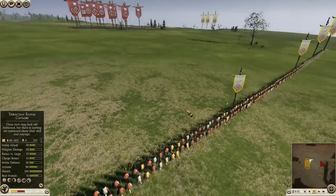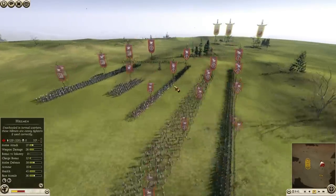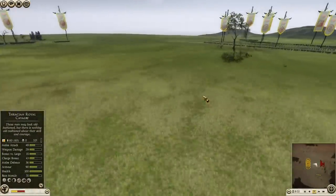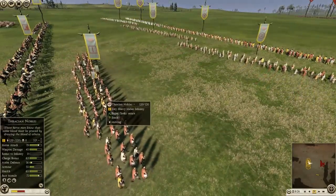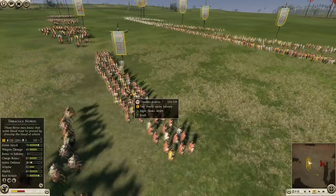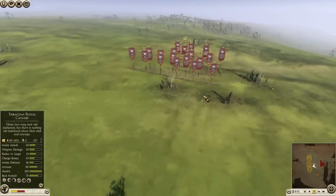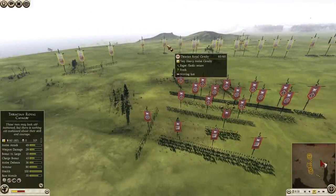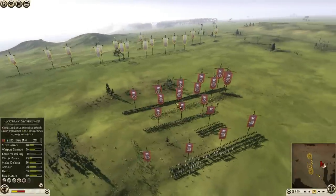My opponent brought a surprising army — Parthian swords and some hillmen. I think he expected me to bring lots of elite Adrusian troops like the Thracian Nobles: 79 melee attack, 63 charge bonus, 45 weapon damage — that's not a joke. These guys can shred through troops. I brought one unit of them. One more thing: Thracian Royal Cav actually has Expert Charge Defense, so these guys can take shock cav charges very well.